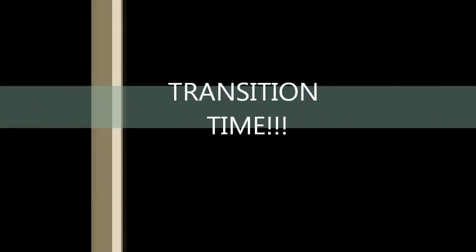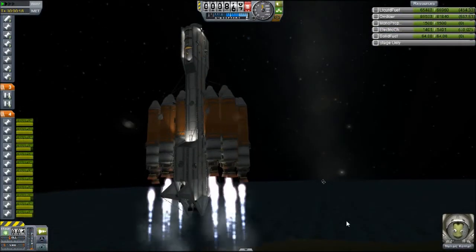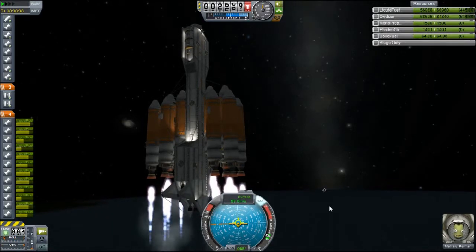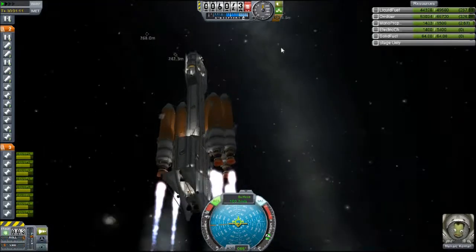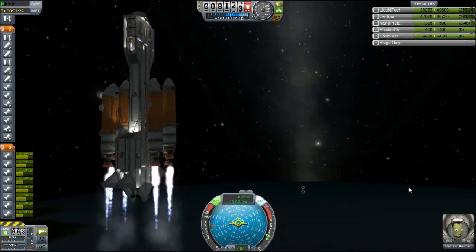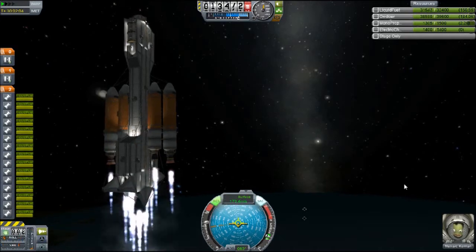All right, with that we're going to switch to launching this thing into space. It's going to be a pretty quick launch because I had to speed it up, otherwise it would take about a half hour to do everything. You're going to notice in a little bit the bug I have with my launching system that I cannot figure out how to fix. The tanks closest to you for some reason don't drain as fast as the tanks away from you, and I've tried rerouting the fuel lines and everything. So if you ever download this, maybe you can figure it out for me.